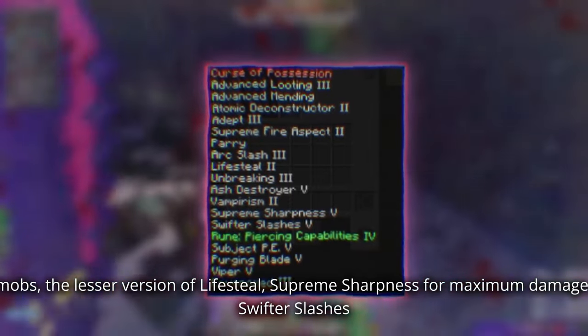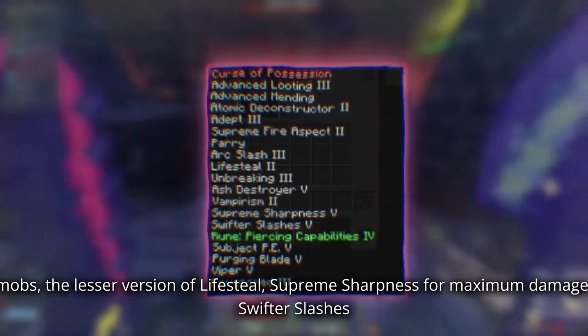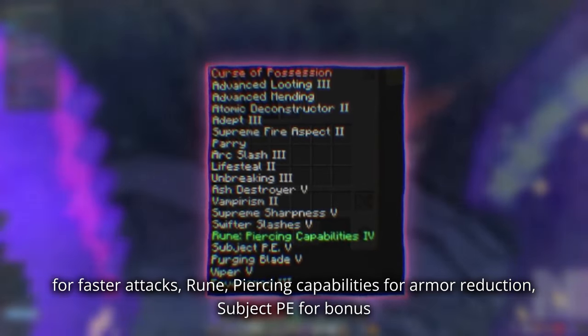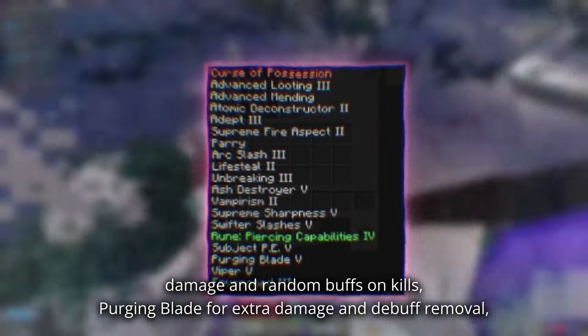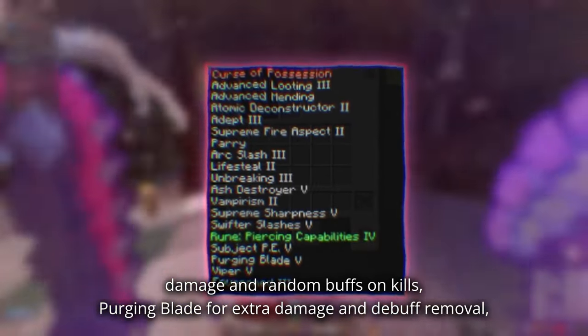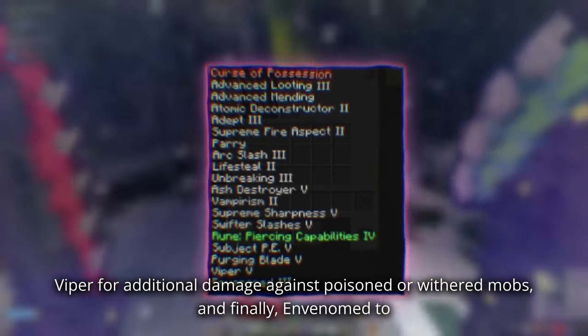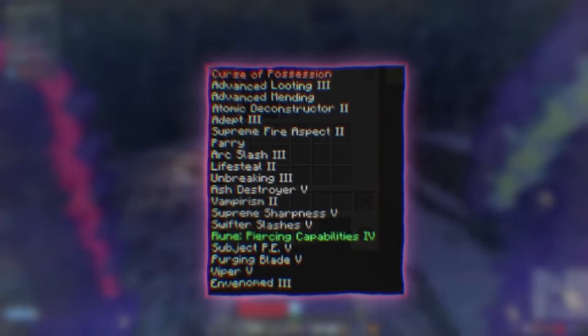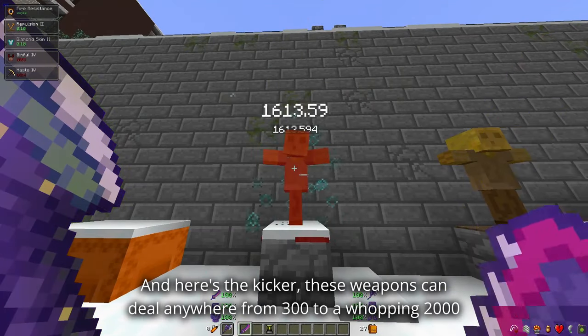Additional enchantments include Parry for a chance to dodge attacks, Arc Slash for sweeping attacks, Lifesteal, Unbreaking, Ash Destroyer for extra damage to burning mobs, Supreme Sharpness for maximum damage, Swifter Slashes for faster attacks, Rune Piercing for armor reduction, Subject PP for bonus damage and random buffs on kills, Purging Blade for extra damage and debuff removal, Viper for additional damage against poisoned or withered mobs, and In Venom to poison or wither your enemies.